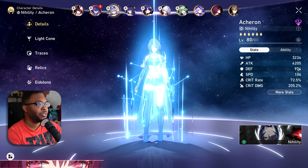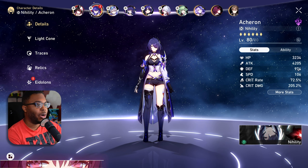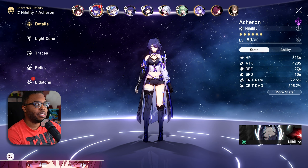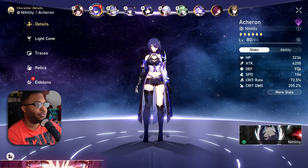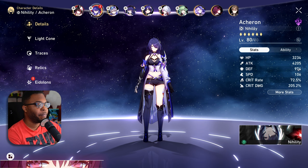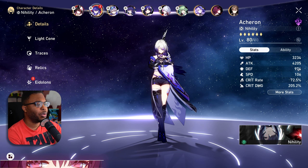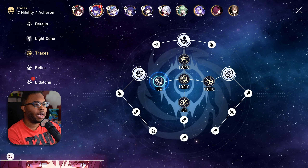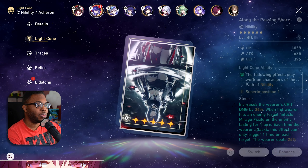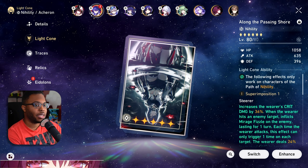Now these three — Acheron, Silver, and Payla. I needed to test these extensively before going to my free-to-play account, because these are going to be the primary three units I use there. I'm aiming for a build like this: about 4K attack, 70-ish crit rate, and somewhere between 180 to 220 crit damage. I'm going for the light cone as well, but we can rock with Good Night Sleep Well.